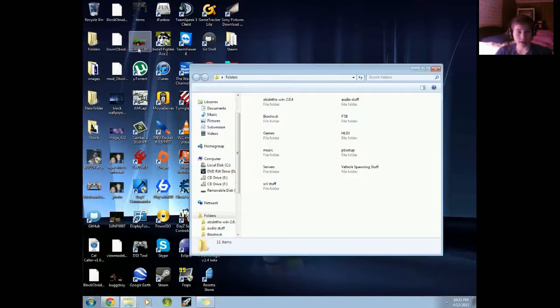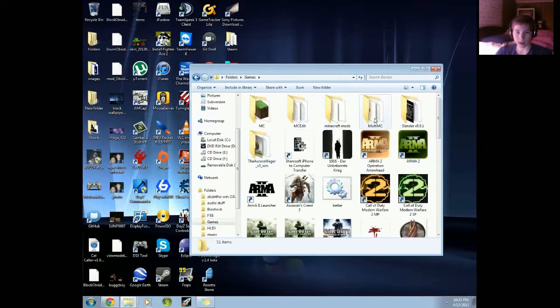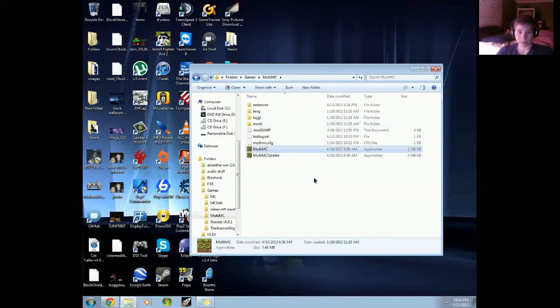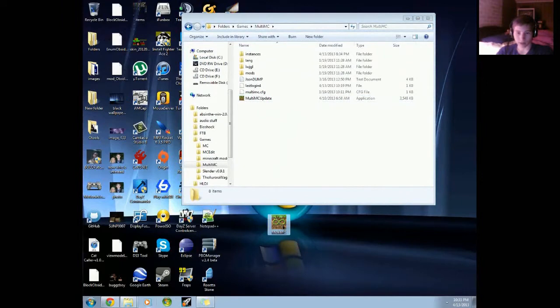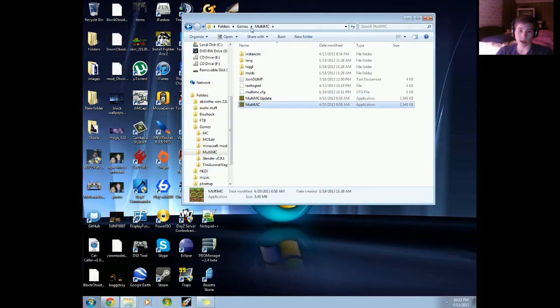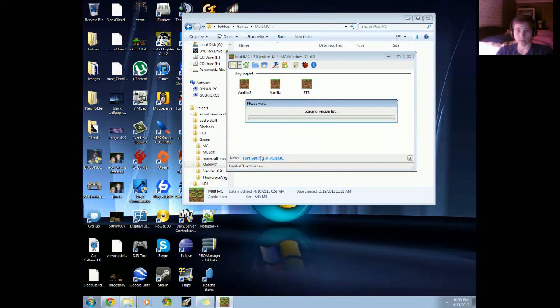First thing you want to do, you're gonna get a little application called MultiMC. It's gonna look like this — you're gonna want to put it anywhere, like in a folder. I have it in my games folder. Then double-click on it and you'll have something like this; you probably won't have any instances in there.